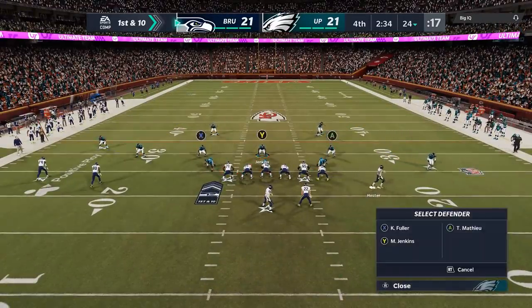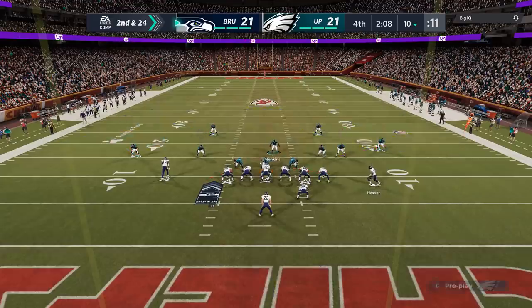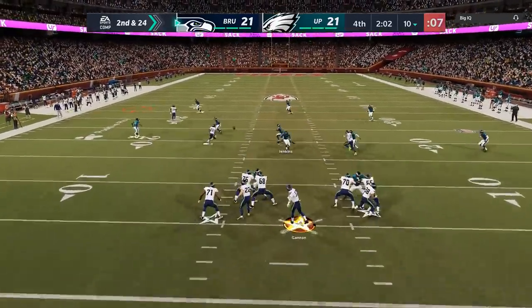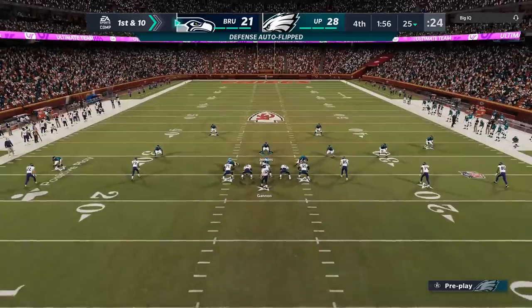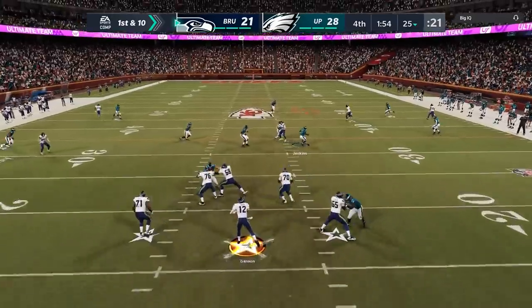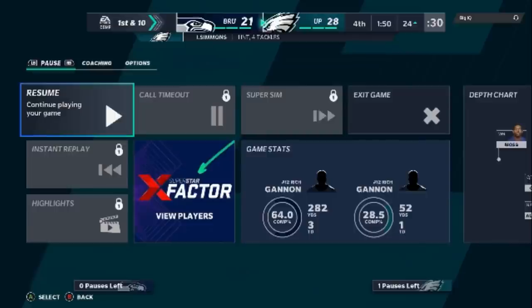Back in my cover three cloud defense, sending four guys — we get a sack. Anything more than two rushers and we're going to get some pressure on the quarterback. On second and 24 he tries to glitch the coverage out, but we get the tip and the interception — he could go all the way, so we take the lead. Next play, exact same defense — he throws back-to-back interceptions. He tries it one more time trying to beat the cover three, but that's not a cover three, that's a cover three cloud. Three straight interceptions on three straight drives after this guy was working me the whole game. That defense is so key.